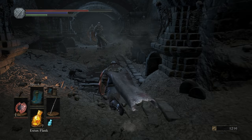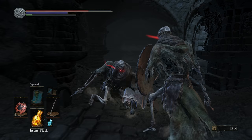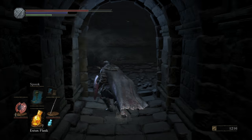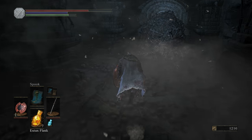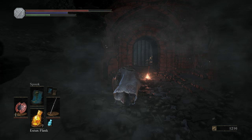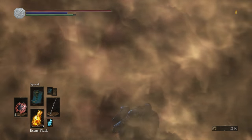Head up here. There's an item ahead but if you keep running straight you will fall through a hole and miss the bonfire. Hang a right before you get that item, come in here — there's gonna be another trap, run out right behind it, hang a left as soon as possible, and boom — here is your first bonfire.